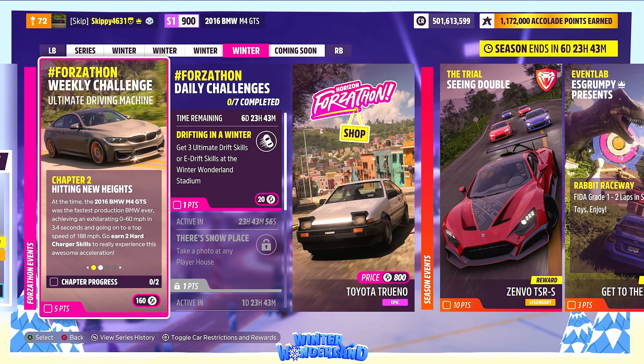At the time, the 2016 BMW M4 GTS was the fastest production BMW ever, achieving 0 to 60 miles per hour in 3.4 seconds and going on to a top speed of 188 miles per hour. You need to earn two Hard Charger skills to really experience this awesome acceleration. For this chapter, we're going to be using the motorway that runs down the center of the map.